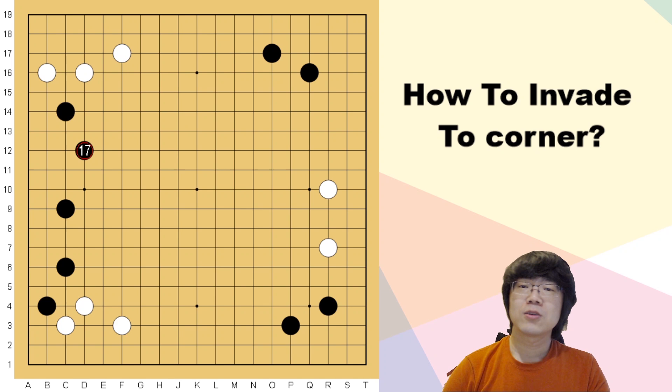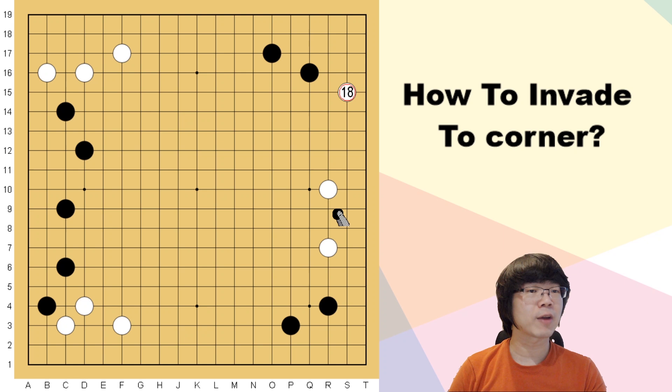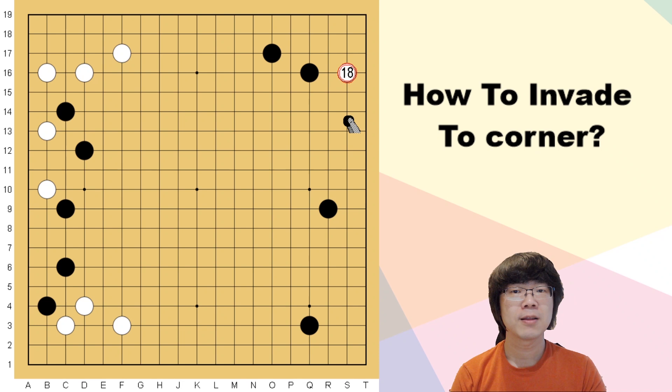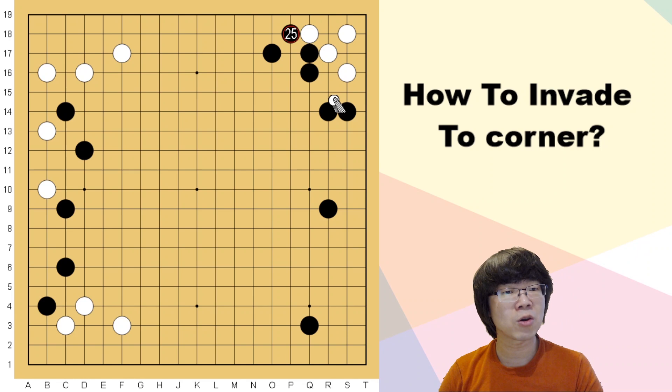Hello everybody. Today I'm going to teach you how to handle the corner. When black has one more move here, we have to invade into black's territory. Last time for this shape I taught you that most of the time white uses this move, but that was a different situation. If black plays the low Chinese move, then usually if white doesn't play here, black can even pincer, white saves the corner, and this joseki is going to be super strong for black's outside.